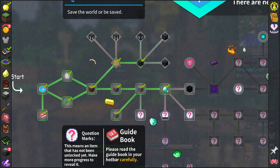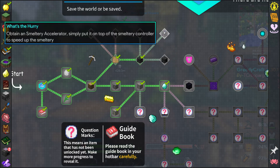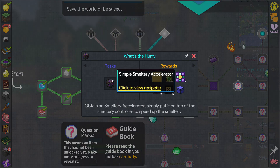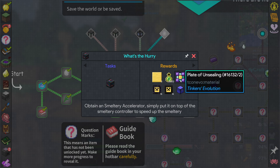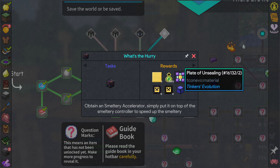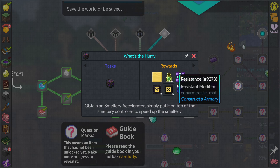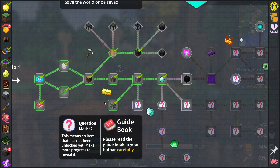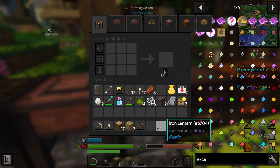Looking at these other quests - a giant furnace, we don't really need a giant furnace. A smeltery accelerator - obtain a smeltery accelerator, simply put it on top of the smeltery controller to speed up the smeltery. Plate of unsealing tinkers evolution, resistance modifiers, a rear loot crate and get all sorts of stuff. Definitely very generous - maybe too generous with the loot in this pack.